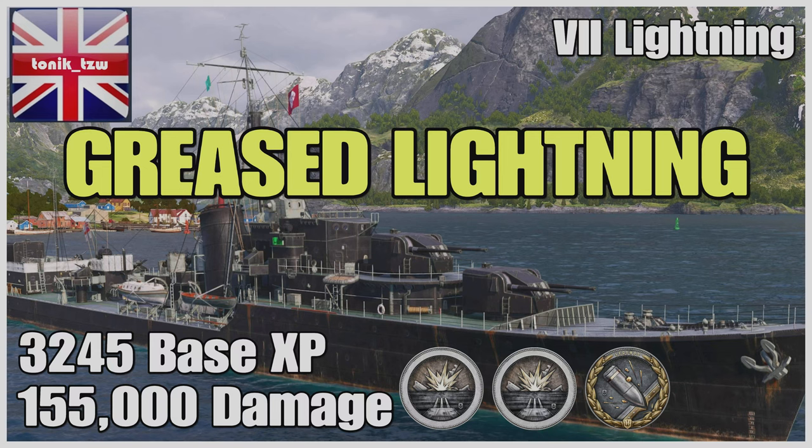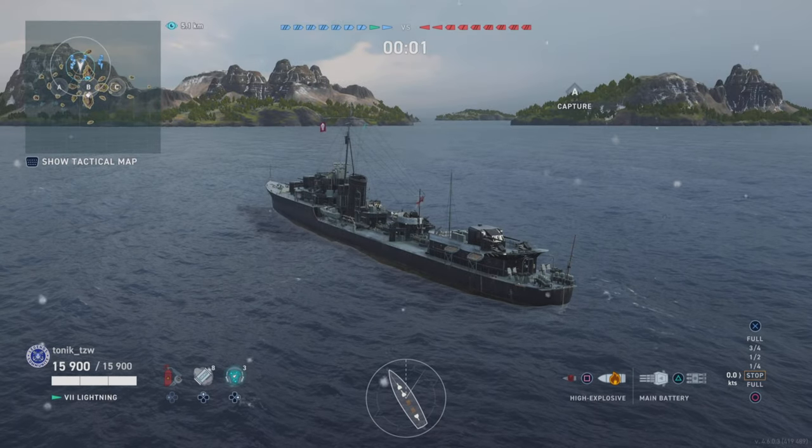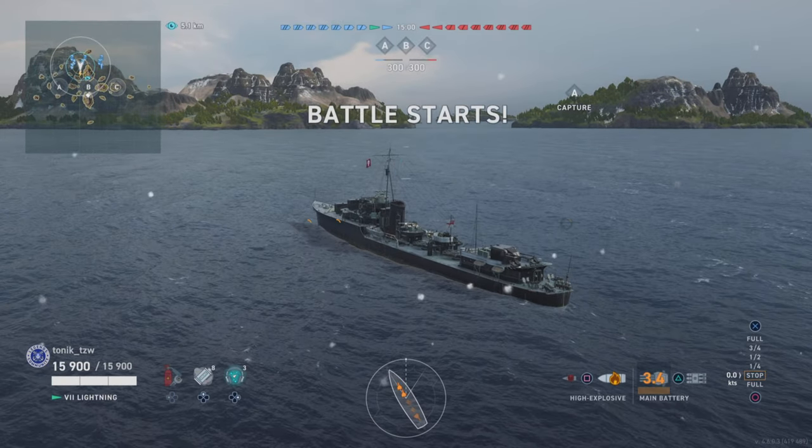Hello everybody, it's me Tonic TZW. If this is your first time here, please do hit that subscribe button before we get into the video. I'm here in the tier 7 British tech tree destroyer, the Lightning. It is one of my favorite boats and one of the most versatile ships in this game at tier 7 for destroyers. From the splash card you'll see we end up with a fairly hefty damage score and a really good base XP score.